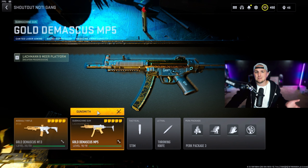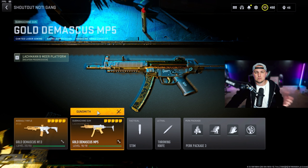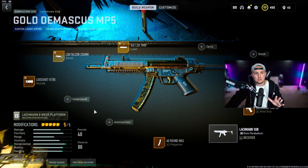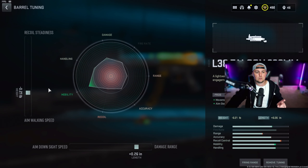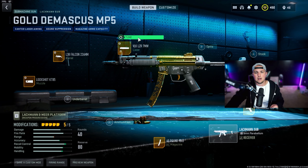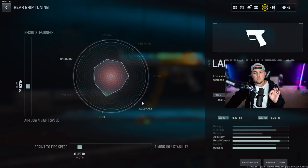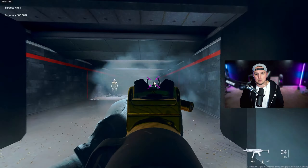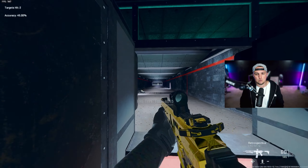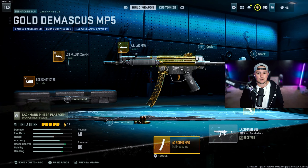The next SMG is the MP5. It got a small nerf but also a buff to recoil, so it's still really good — probably my number three or four SMG right now. Go with the Lock Shot KT muzzle tuned for recoil stabilization and gun kick control, the Falcon L38 barrel tuned for aim walking speed and damage range, the 7 Milliwatt Laser for sprint-to-fire speed and aim down sight speed, the Lockman TCG10 grip tuned for aim down sight speed and sprint-to-fire, and the 40 or 50-round drum.